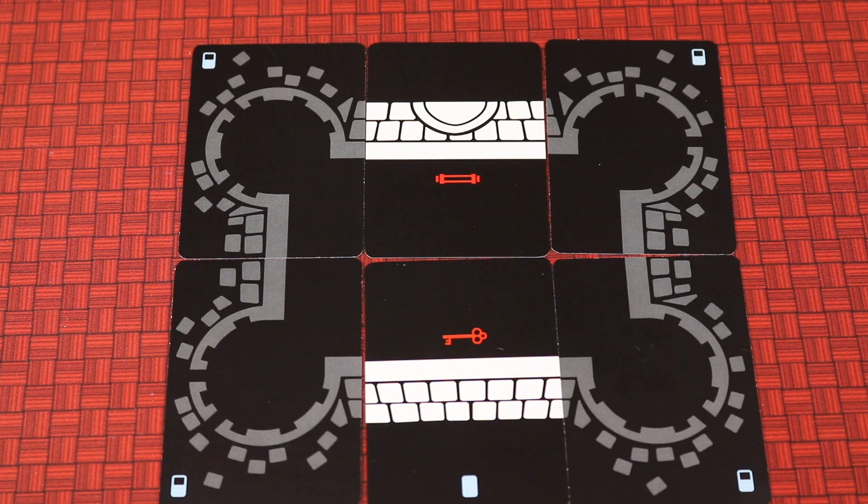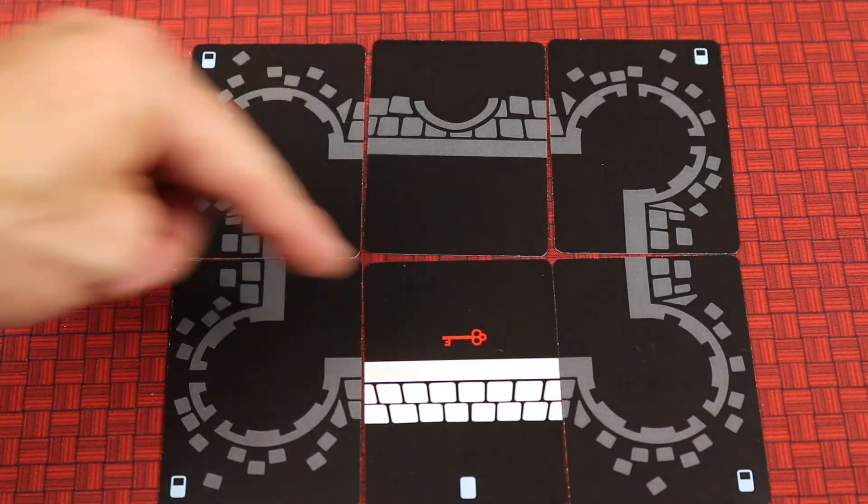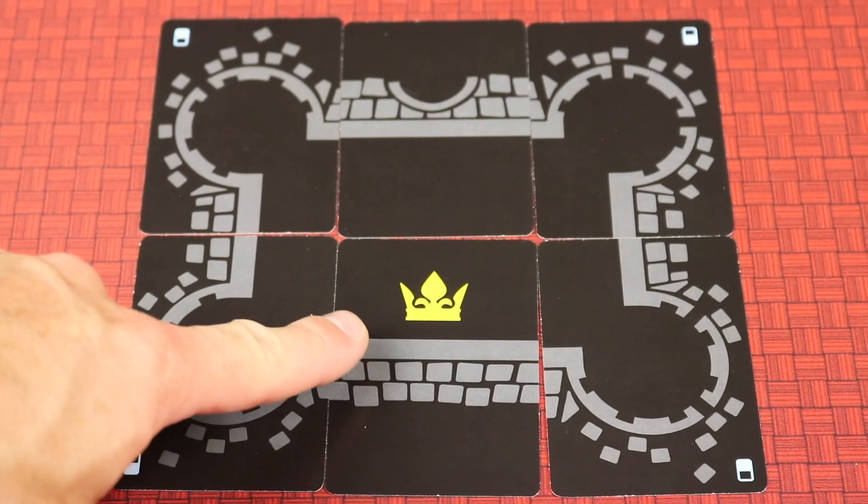After all four towers are destroyed, you can then try to destroy the entrance with the battering ram. Once that's done, you can enter their castle, use the key, and capture their crown to win the game.